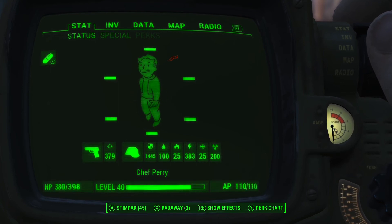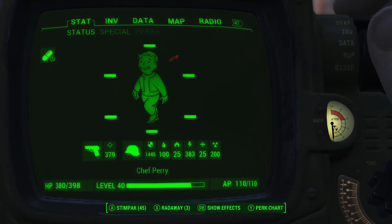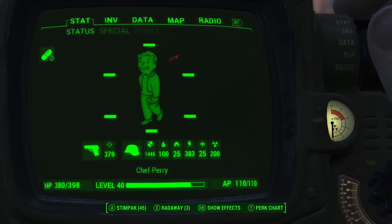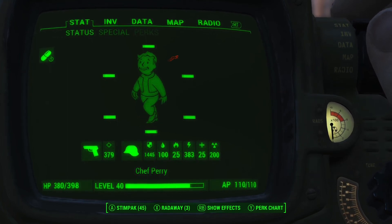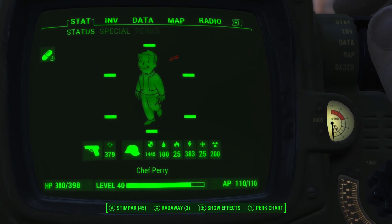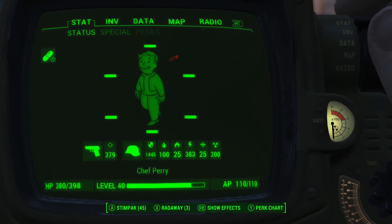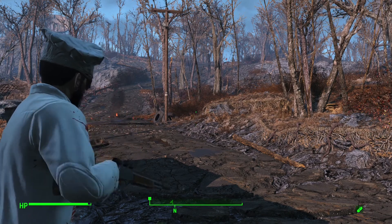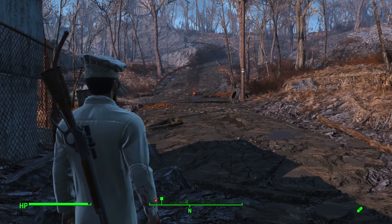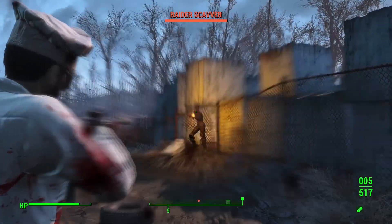That's only 17 instead of about 32. Because of the way the damage reduction formula works — which is pretty complex math in this game — you have a diminishing return. 1,400 ballistic resistance looks like a lot, but from the same raider firing the same gun at about the same range, your damage was only reduced by approximately 50%. However, that 50% does translate out so that almost regardless of how much damage a weapon does, you get diminishing returns after a certain damage resistance level. Somebody just snuck up on me and is shooting me there.